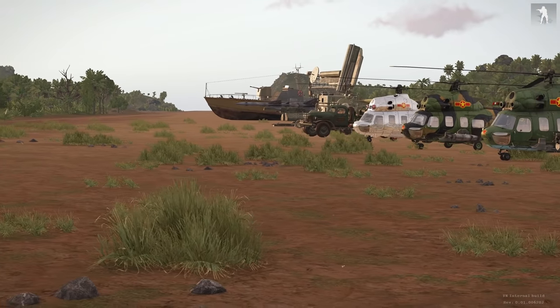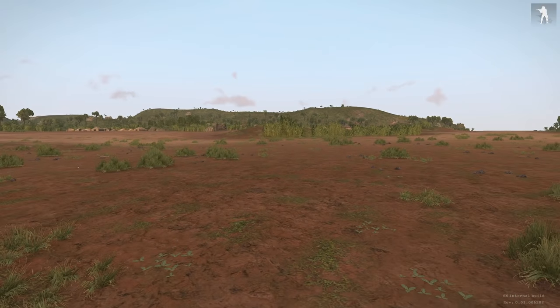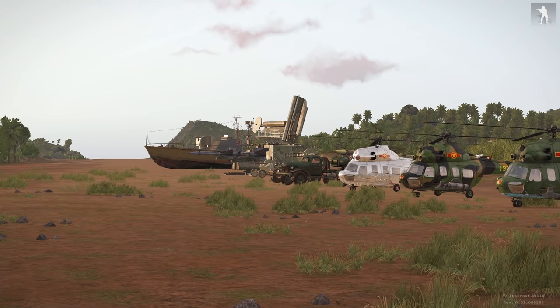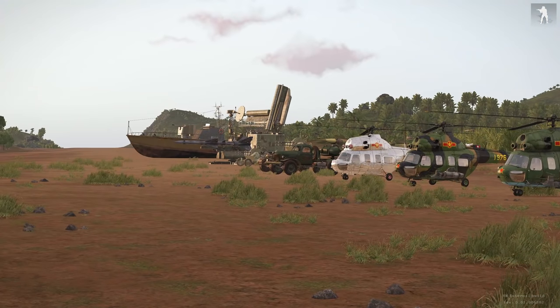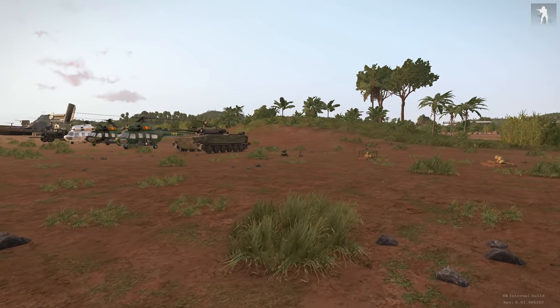So it looks like you're gonna have to go to the Unsung mod for things like enemy air. But the SA-2 is a super nice touch. The air on both sides is super lacking compared to Unsung, which kind of stinks. But overall, some really cool vehicles on the NVA and VC side.